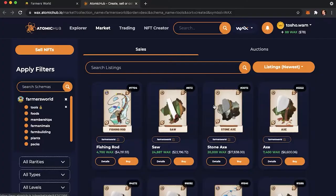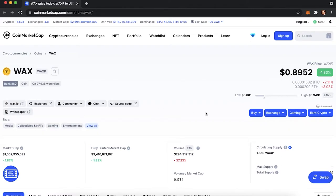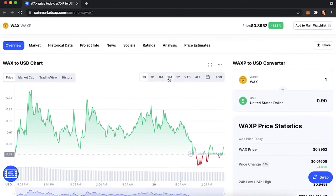You can monitor token prices by clicking on the link in the description. The second type of earnings comes from NFTs — when you buy an NFT, at some point you can sell it. The third type of earnings comes from WAX itself. You can monitor WAX price and earn additional money from WAX coin.